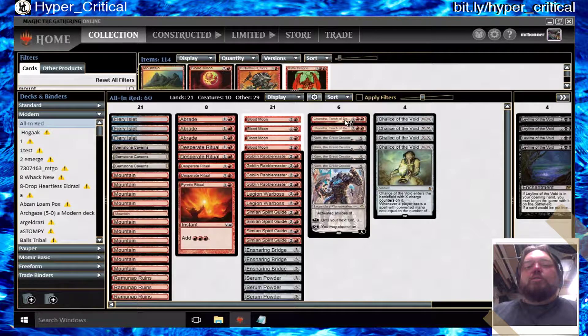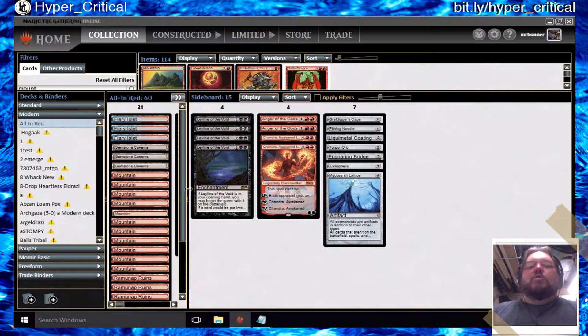I have two Chandra, Torch of Defiance — just a good card — Karn for the wishboard, and Chalice of the Void. Chalice on one in Modern right now is super good, as all the Eldrazi Tron players will tell you.